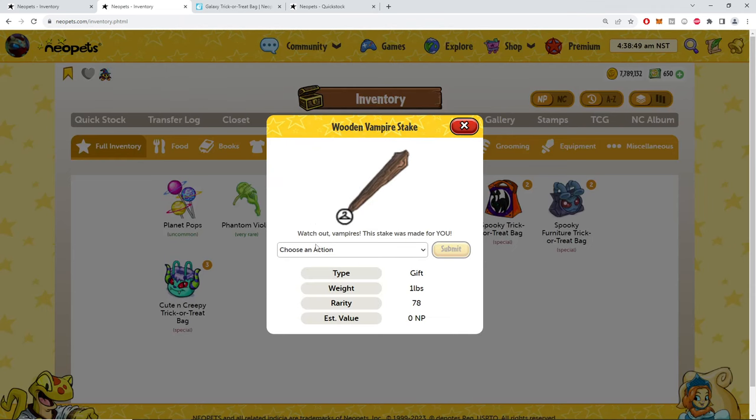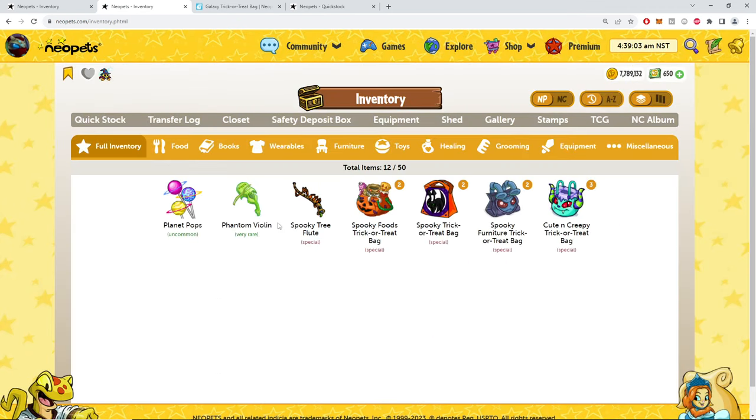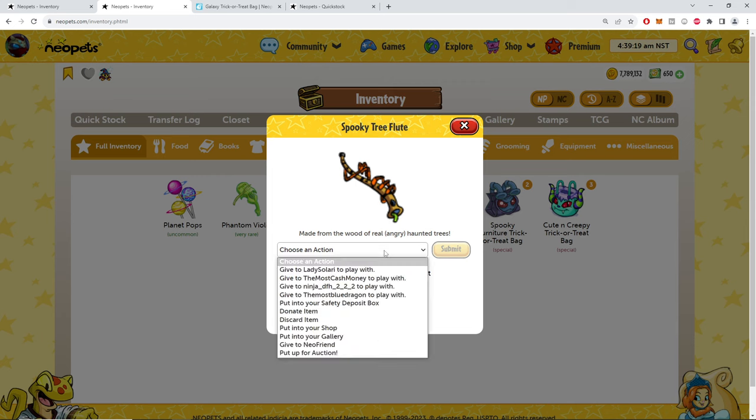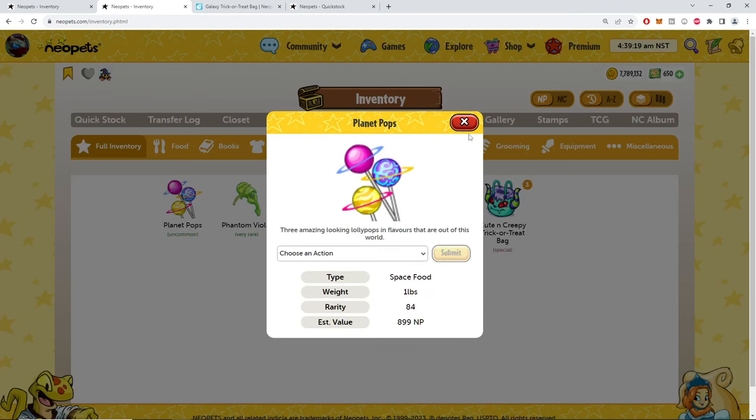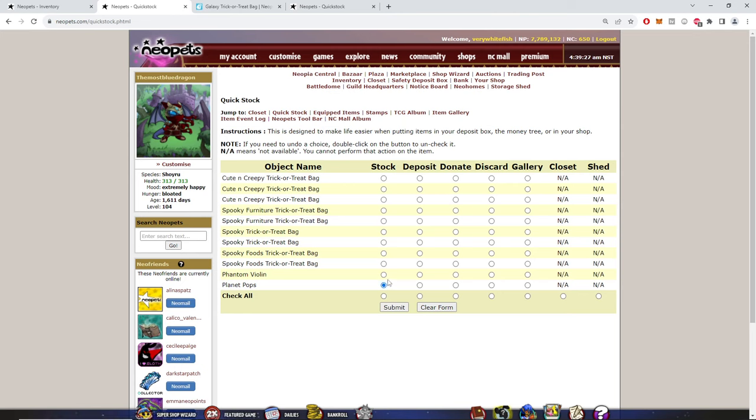Wooden vampire stake — hell yeah, I'm keeping that! Vampires need to get stabbed in the heart. Spooky tree flute — is that a spider on here? 'Made from the wood of real angry haunted trees.' How do I not keep that for myself? Yeah, let's go to the gallery. This is rare — can I eat it? I would love space pops. As a kid, a sucker that lasted more than 10 seconds — those were amazing.